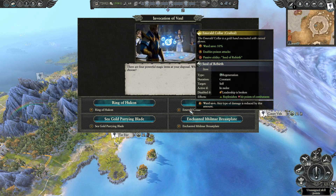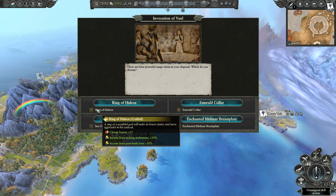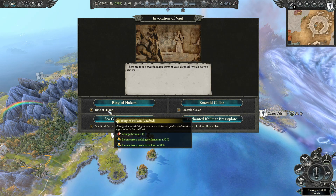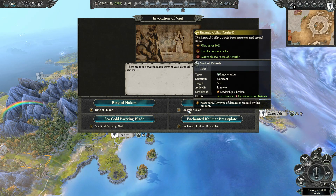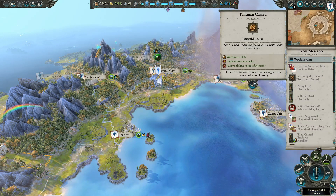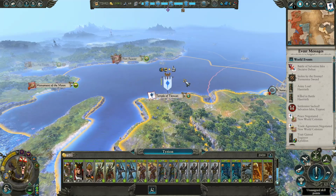It replenishes hit points constantly as well — that's nice. Armor, melee defense, ward save, melee defense and weapon strength. Income from post-battle loot — doing fine on income. Let's go with this; it also offers 10% ward save, poison attacks, and then it gives replenishment as well. Yeah, let's just go with that. And we've got an unassigned skill point.